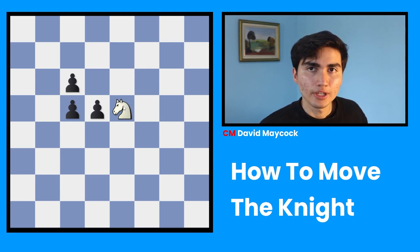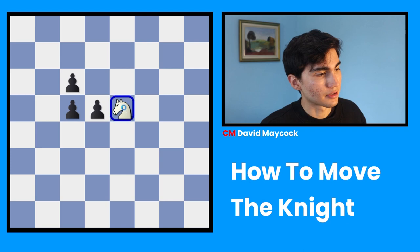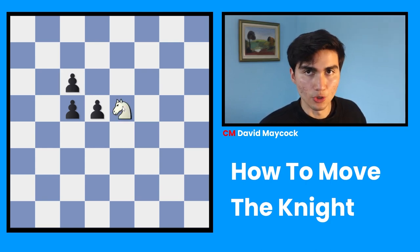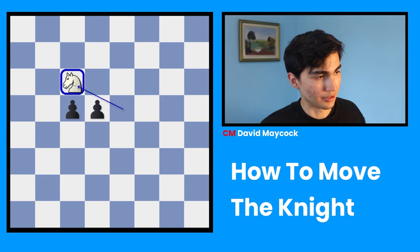One of the reasons the knight is so unique is that it's the only piece in chess that is allowed to jump over other pieces. Take a look at this position — there's a knight in the center, and this knight could jump over this pawn and this other pawn, and take this pawn. The knight successfully jumped over those two pawns. No other piece can do that in chess. It's important to note that the knight jumps over these two pawns but doesn't take them — the knight only takes where it lands. In this case, it lands on this square and takes that pawn.